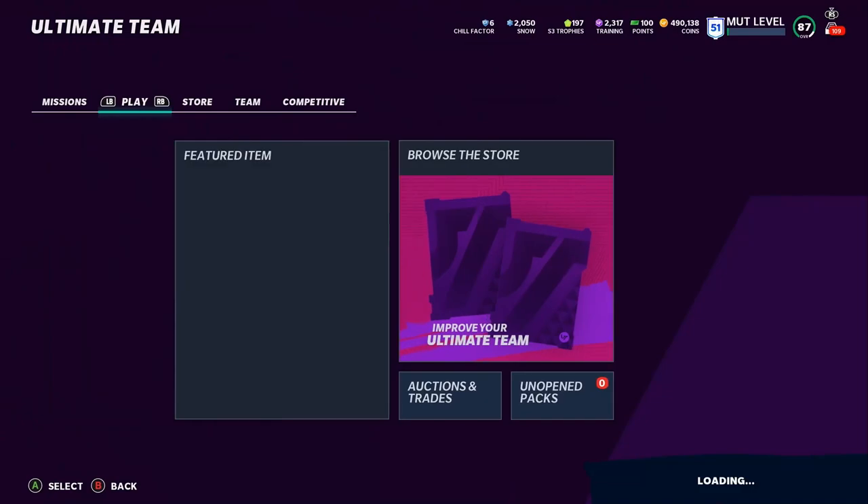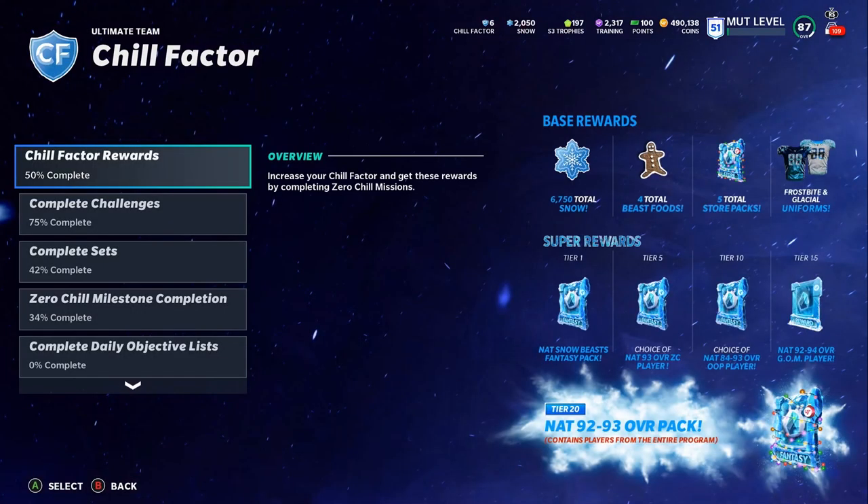If you come over to Chill Factor tiers, when you reach Tier 5 you get a choice of a 93 overall Zero Chill player. I recommend you go with the Derrick Henry set because the defensive players in the Charles Woodson set aren't that great — you really get more use out of these offensive players. Once you're at Tier 5, you get the 93 overall Zero Chill player. I selected Odell Beckham Jr., and now you're ready to go.